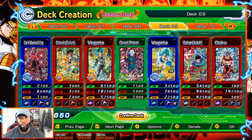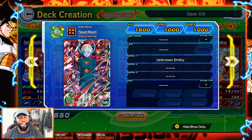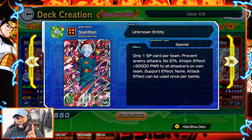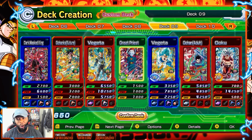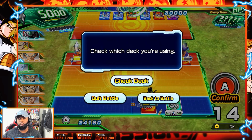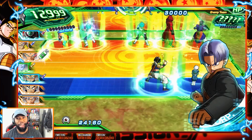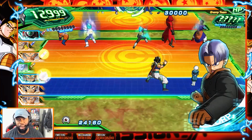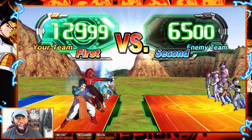We'll be right back. So this time we're going full power-up mode. I went ahead and made a couple more edits. This time around, we have the Dai Shinkan — he is really good because of this ability here. You can only have one SP card per deck. But when you deploy his ability, he gives plus 30,000 power to all attackers on your team. Busted. And we also do have the UI Goku.